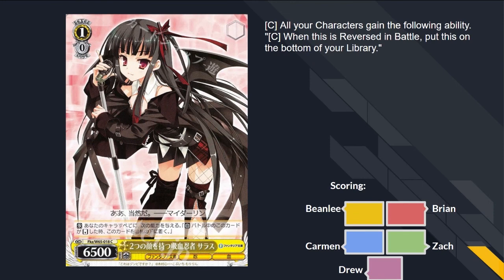This demon girl is a singer — and that is a grenade, that's metal as heck. All your characters gain the following ability: when reversed in battle, put this on the bottom of your library. That's garbage — F. Your climaxes always go back to the bottom. I thought when I was learning the game the Mocha was playable because it was a 1-0-6-5, and then it lost me multiple games. These profiles are garbage. Imagine pulling this out with the Troublemaker Brainstorm, and then the rest of your cards other than this go to the bottom of your deck.